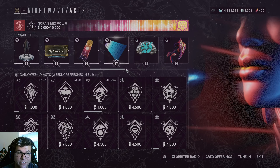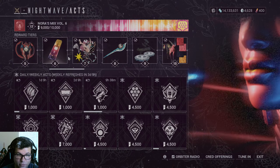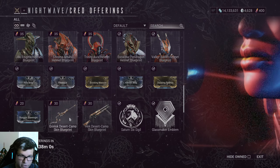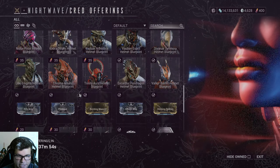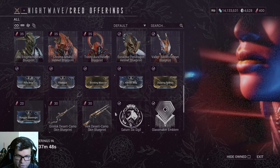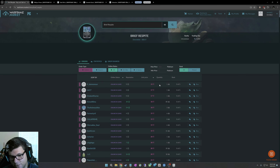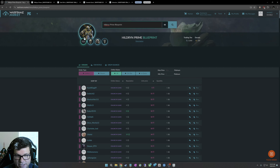If you really want a mod that's not showing up in the Nightwave store, just go do a few relics, sell those parts, and buy it on warframe.market. For example, Brief Respite is 15 plat — run about three relics, sell the parts, and you can probably afford it. If you're doing relics in a group of four, odds are you'll get at least one uncommon piece.